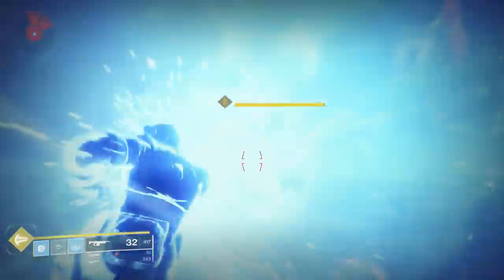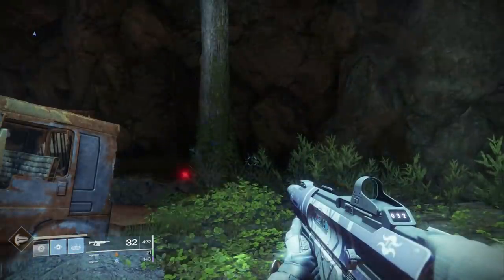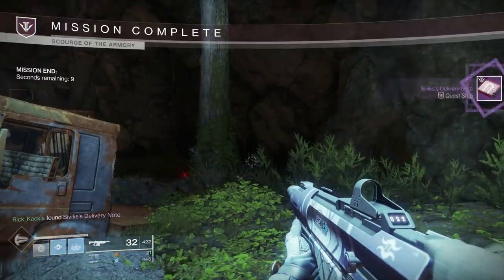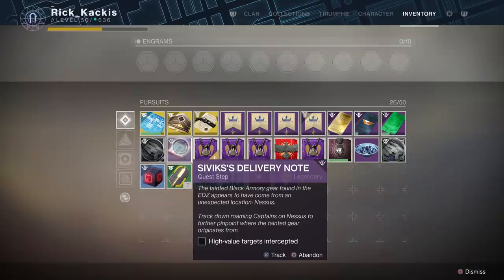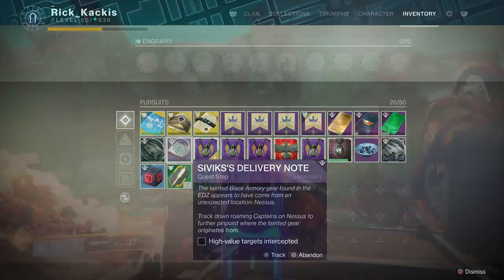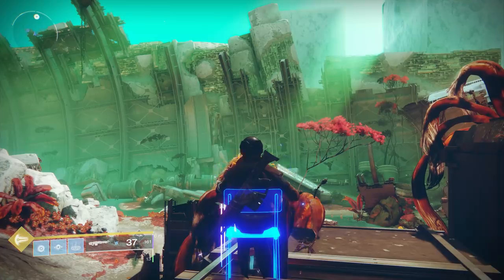Next up, you're going to have to clear out yet another Lost Sector. Once you've done that, your quest step is going to update and the mission will complete. Now you have to intercept high value targets on Nessus — specifically, you have to track down roaming captains. One always spawns on the Exodus Black area on Nessus, and you're just going to be waiting around — watch a YouTube video on your phone or something — because you are just sitting there waiting for the text in the bottom left corner of your screen to appear saying a high value target has entered the area.